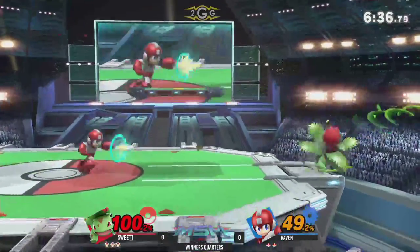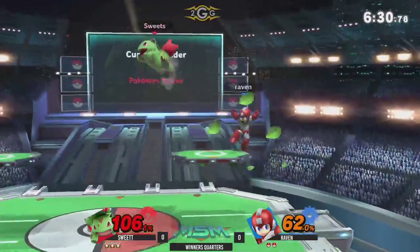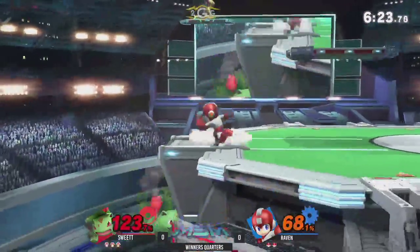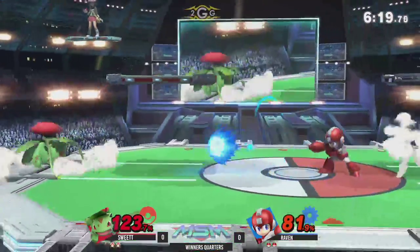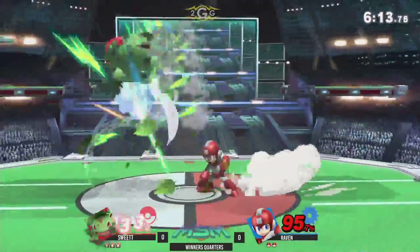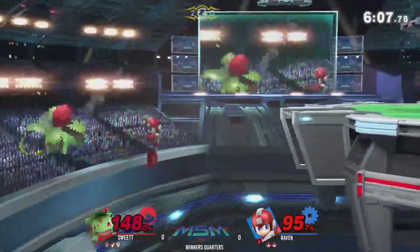The only thing that could have been a nerf is — I actually can't say myself. Overall, Leaf Shield got buffed and it's really prevalent in Megaman gameplay, especially when the Megaman is utilizing lemons and Leaf Shield at once for shield pressure. Oh yeah, he's gonna pay for missing that down air and not getting the back air he needs.